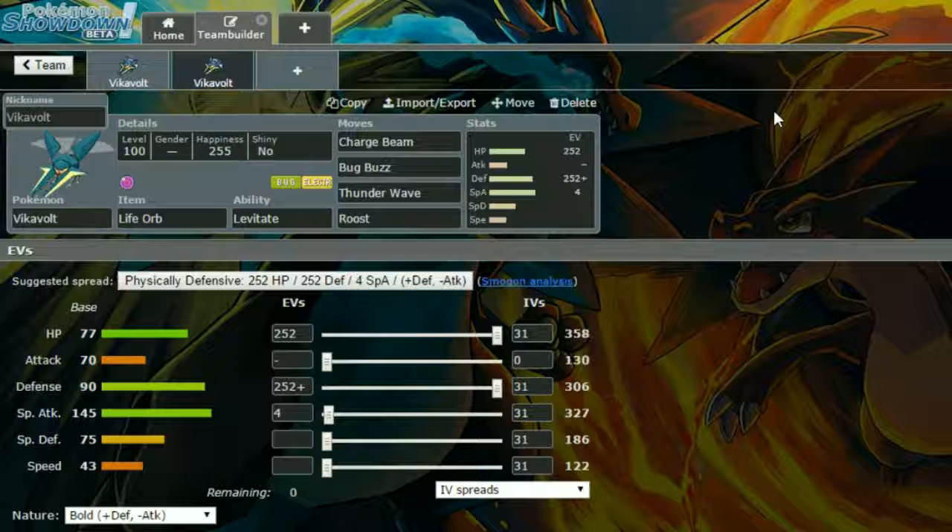The second set is a Life Orb set. We have Charge Beam on this one — Charge Beam has a 70% chance to increase your special attack. You want to use Charge Beam to boost up, taking the Life Orb damage admittedly, then keep using Charge Beam and Bug Buzz to take out as much as you can. We also have Thunder Wave and Roost — Roost because you're going to be losing health quite quickly, and Thunder Wave because slowing down opposing mons is a good thing.